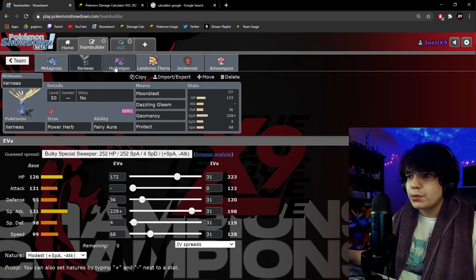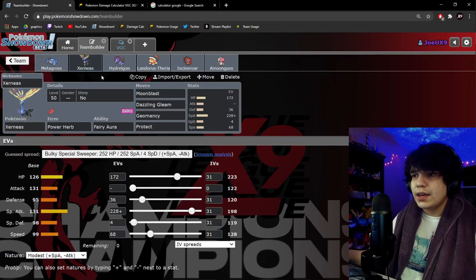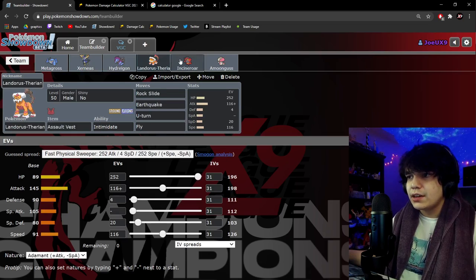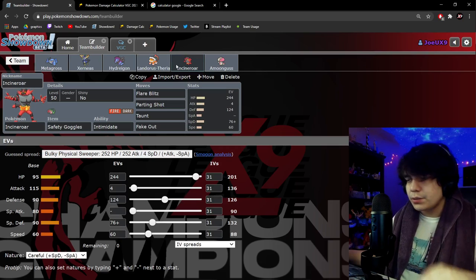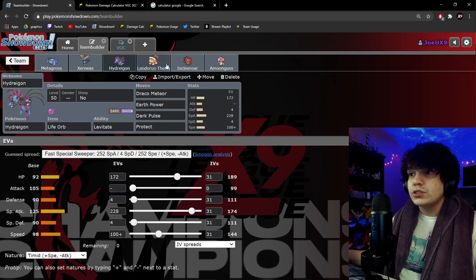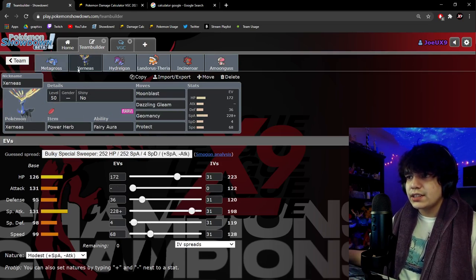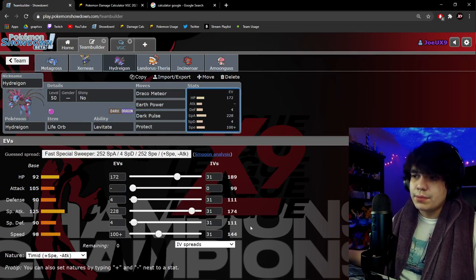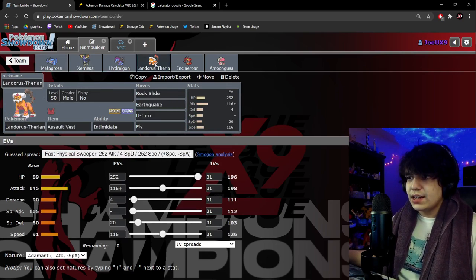Now let's discuss how this team synergizes. There are a few main modes. The Xerneas–Hydreigon mode breaks through annoying Steels and supports Xerneas offensively. Landorus and Incineroar cycle Intimidates, U-turns, and Parting Shots to position Xerneas optimally. You can bring in Amoongus to Rage Powder and support Xerneas. Amoongus and Hydreigon together is a very offensive mode that doesn't get pressured by Fairy types. Metagross next to Xerneas lets you boost with Max Steel Spike and Max Quake. Since Hydreigon is faster than Xerneas, you can also go for Max Darkness plus Fairy moves as a combo.